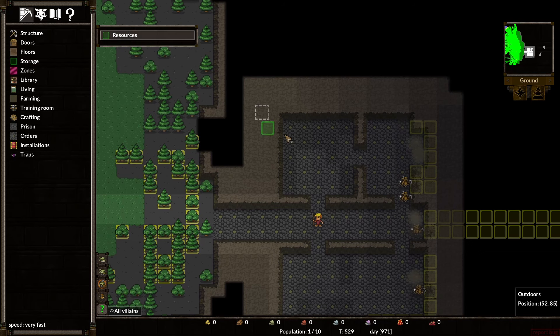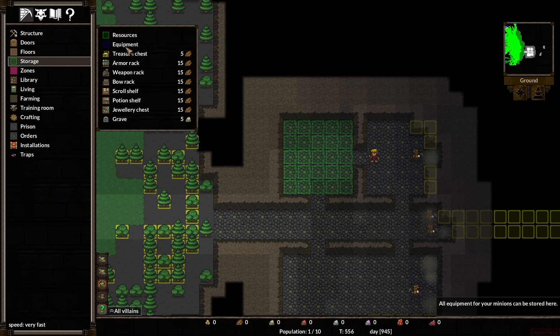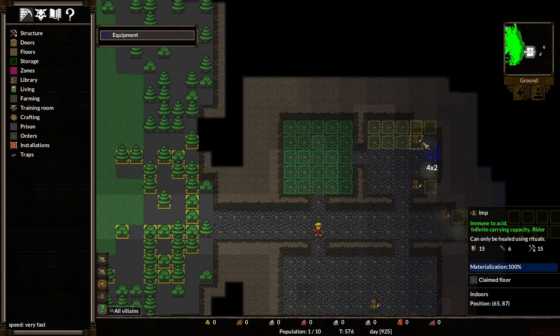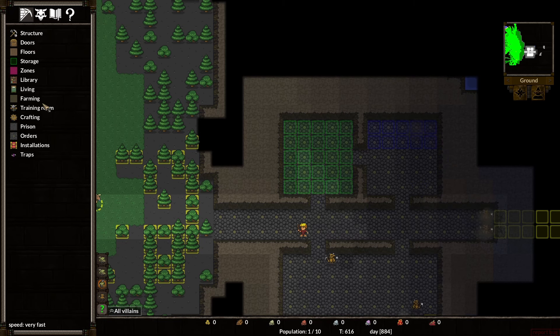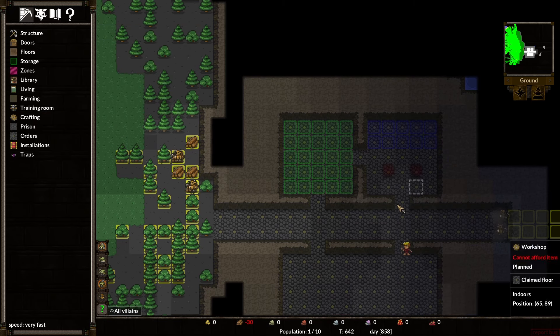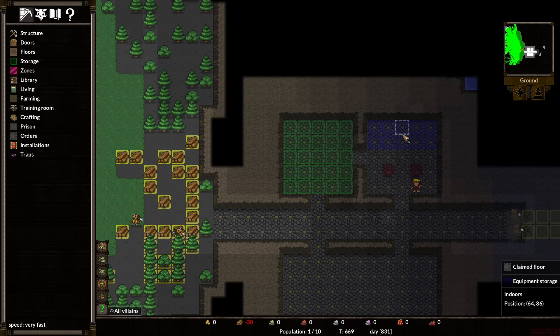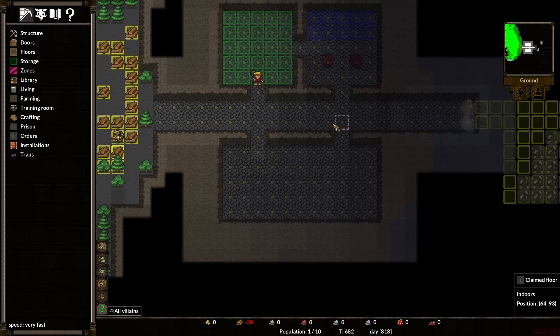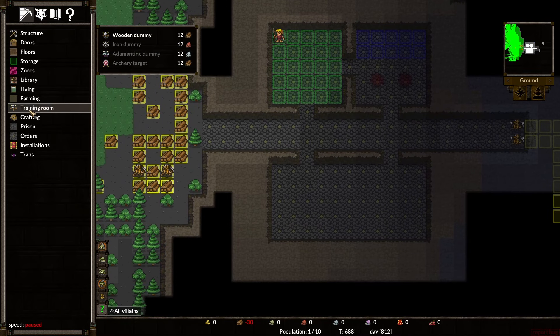So we have resource storage — I'll throw that in there. And then I like to do some equipment storage right next door. I usually make this like a workshop, so I'll throw a couple of workbenches in there and then they can put the resources here, craft things, put it there. People will equip it and it's all good.